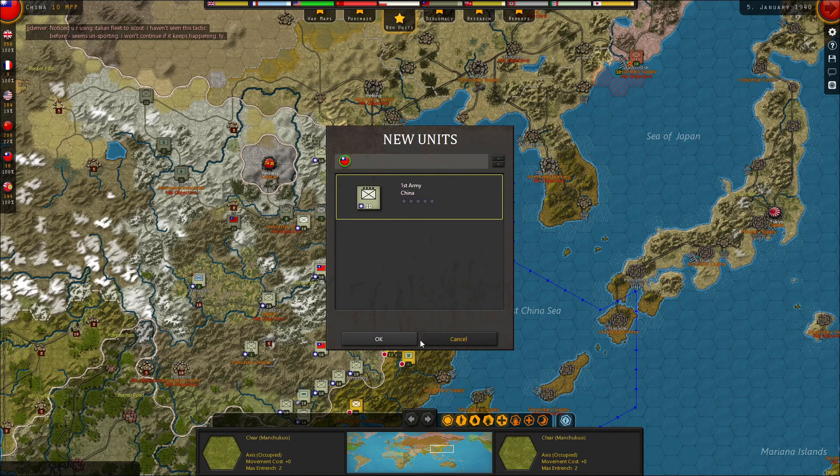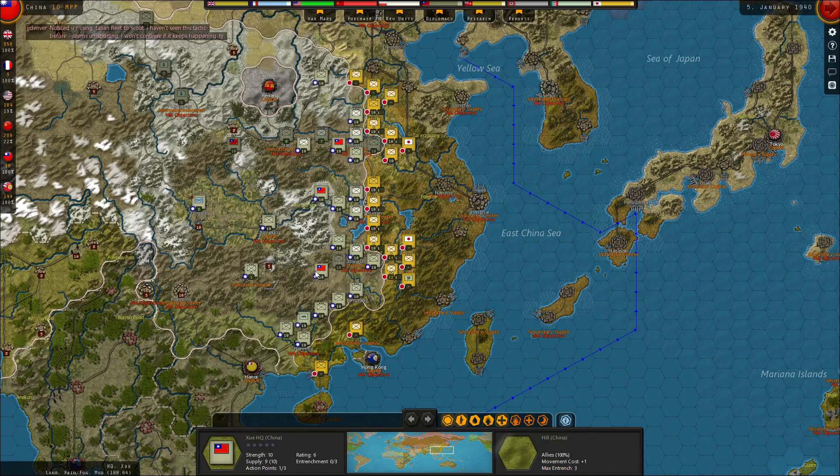New units — I do have an army coming in. Where to put it? I would say this Changsha corridor is a good place for it because I don't think he's pressing down here. Normally I would want an army there, but since he doesn't seem to be pressing, I'll put him on this Changsha corridor here.